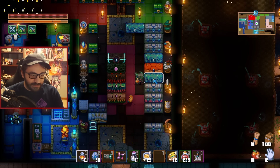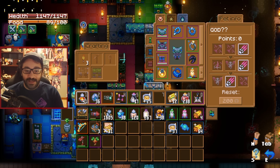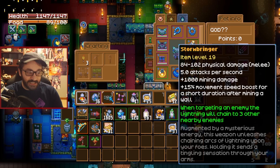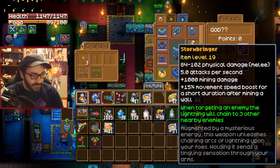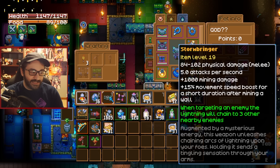The stormbringer is nasty, juicy, and godlike. With a deceptively low amount of melee damage, the attack rate plus the accessories we'll go over will make this weapon seem absolutely busted. The most unique thing about it is that it comes with 1000 base mining damage, and since there are ways to convert mining damage into melee damage, we'll be taking full advantage of that.